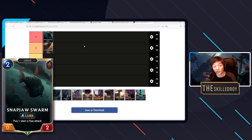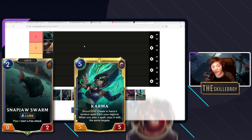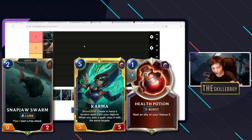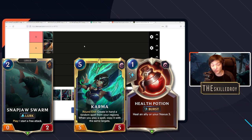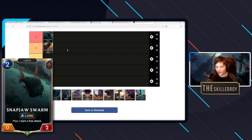This is especially important when they try to stabilize. Imagine turn nine you get a huge attack off, they're on low HP, they play Karma and double health potion to heal back up — and then you Snap Jaw Swarm them: either lose the game or give me your Karma. This card is one of the most skill-testing and strongest parts of the deck. Sometimes you don't want to activate it, you want to hold it — it's your ammo, your way to line up a window to hit them for a bunch of damage.